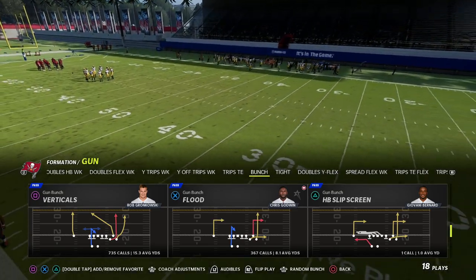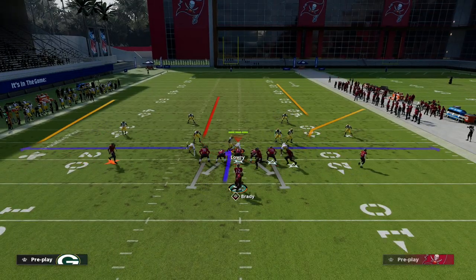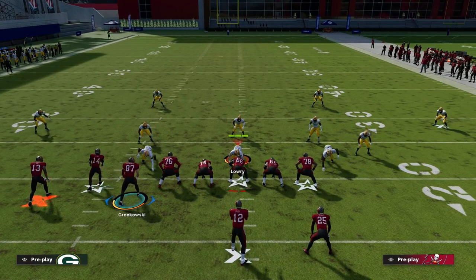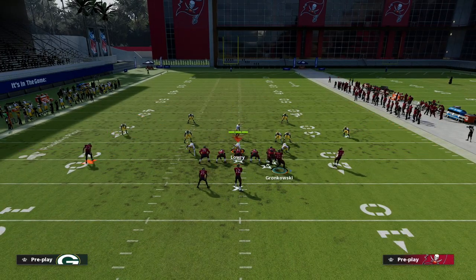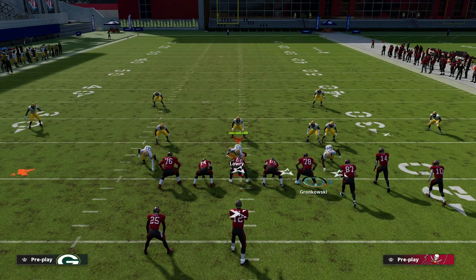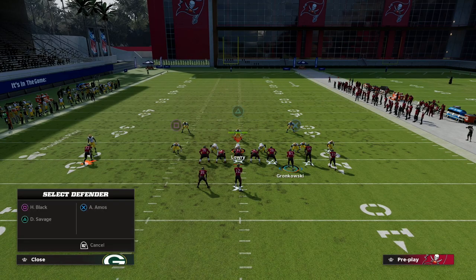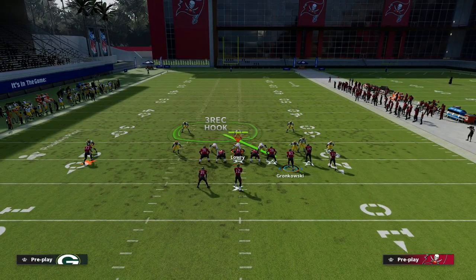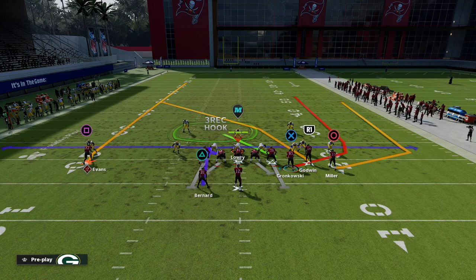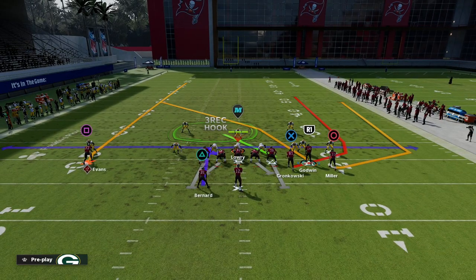The play is Verticals from Gun Bunch. Something really important — with bunch this year, if you just flip the play it's a really fast flip animation. What you want to do is run with your bunch formation to the short side of the field, so your three wide receivers are on the short side. This helps because your tight end wheel route will now be outside the numbers, meaning vertical hooks won't be able to defend it.